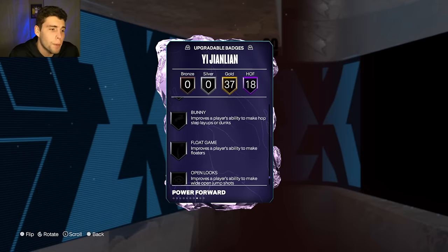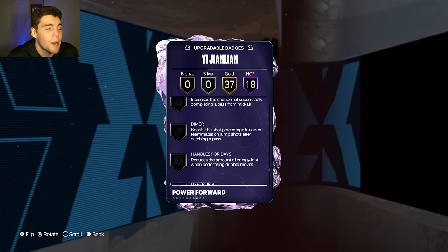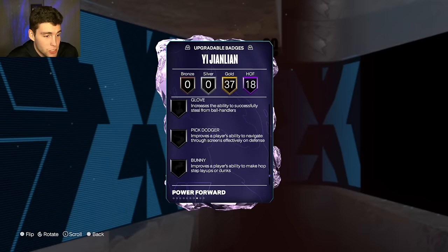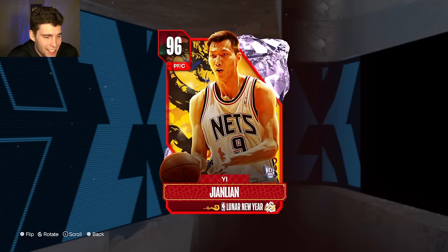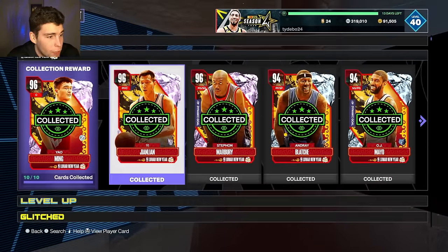Badges I'd personally look for: open looks, pick dodger if you're playing him at the four, maybe even a bailout-type badge. Any of these badges — maybe even right-stick ripper or speed booster — could probably help this card out.